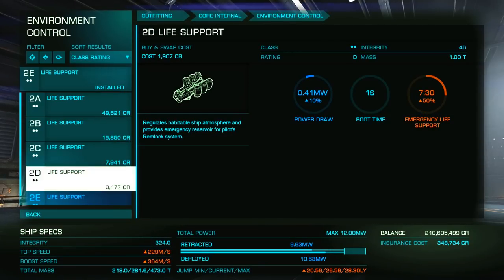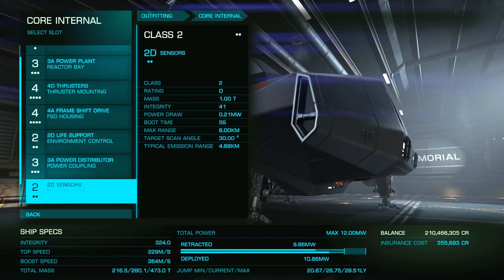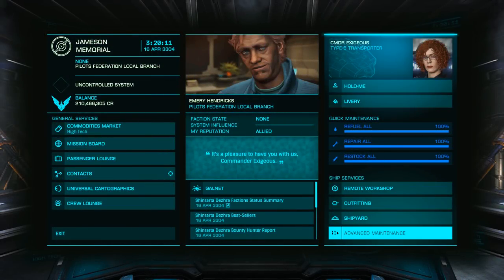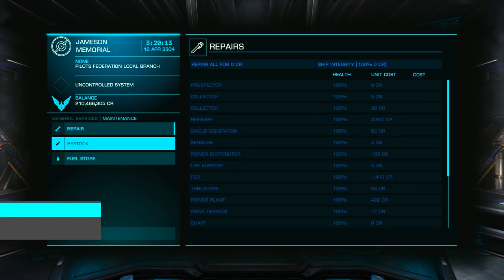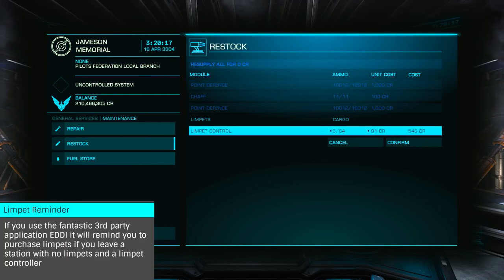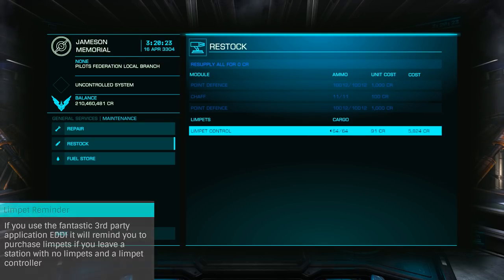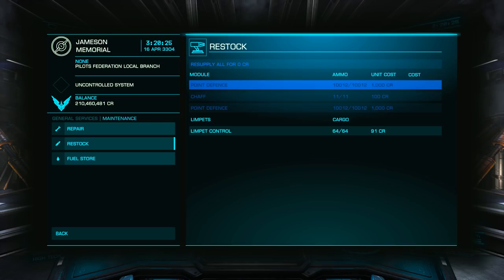We can go with D-rated sensors, as we won't really need much range with a ton of asteroids in view. Now that we're ready to go, don't forget the final critical piece: limpets. These aren't restocked by standard restocking — you need to head to Advanced Maintenance, Restock, and choose Limpets. While you don't necessarily need to fill your hold completely, given their low cost, I suggest just filling up anyway. You can always jettison them later if you have too many.